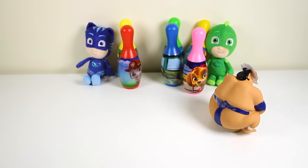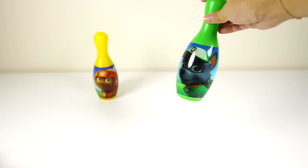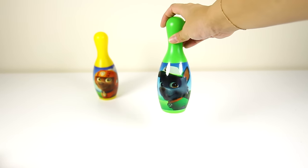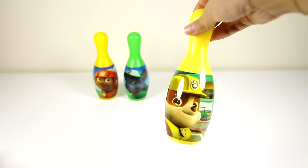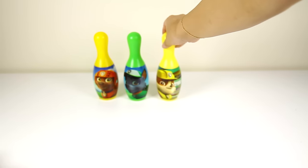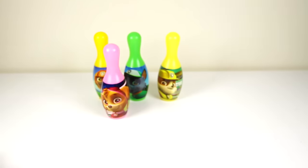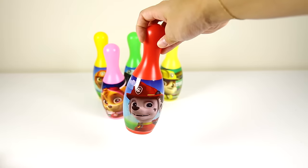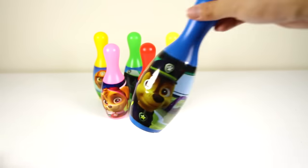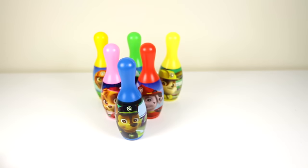Let's set up our awesome Paw Patrol bowling pins. This yellow bowling pin is Zuma the Water Pup. This green pin is Rocky. And do you know who this yellow bowling pin is? Let me know in the comments! Here is Skye's pink bowling pin, and this red one is Marshall. And the last blue pin is Chase. Our Paw Patrol bowling game is all set up!